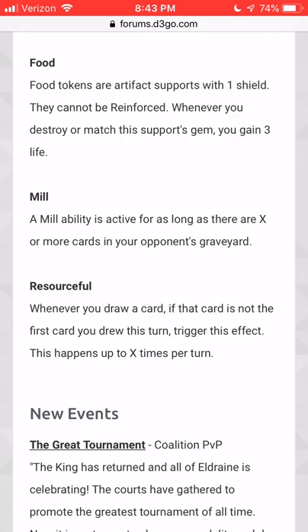Mill is an ability that will be active as long as there are X or more cards in your opponent's graveyard. There are a whole bunch of cards that are going to be putting cards in your opponent's graveyard. So if you've seen cards that say 'put a bunch of cards in your opponent's graveyard' and wondered why — it's so that you can trigger Mill.